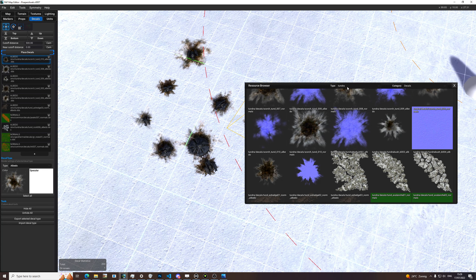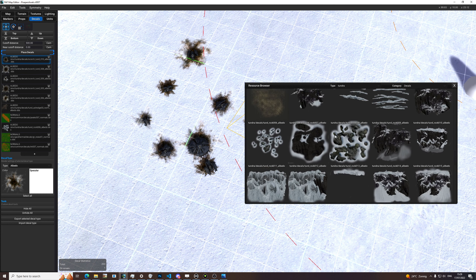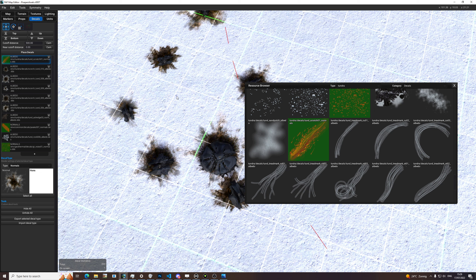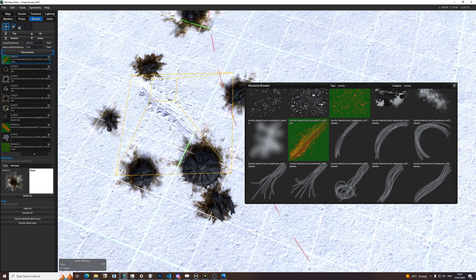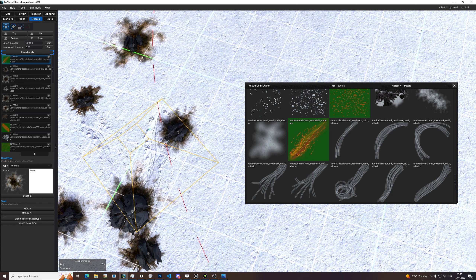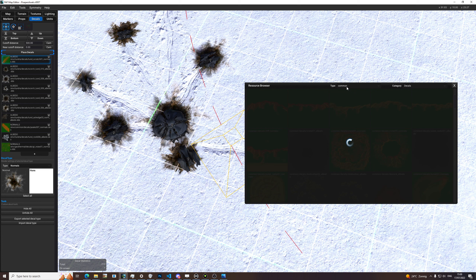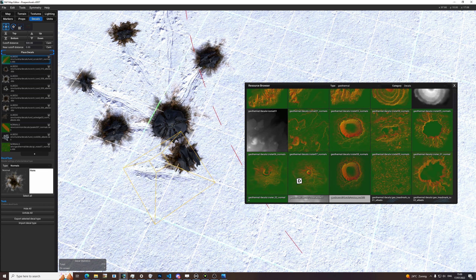We can go a tiny bit further. We can use this — as if they went through the snow somehow and ended up where they did. Then we can go to common, or maybe even better to geothermal, and add this crater here to accentuate the fact that they all originated from this little fella.